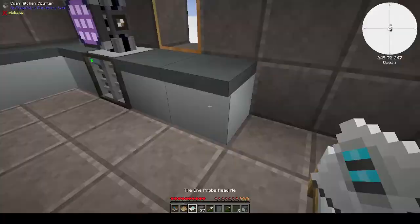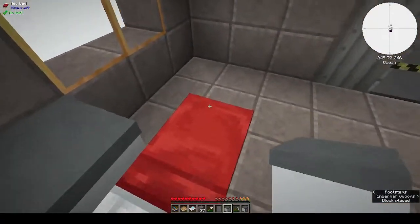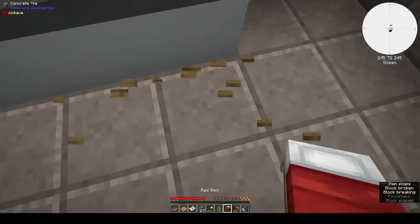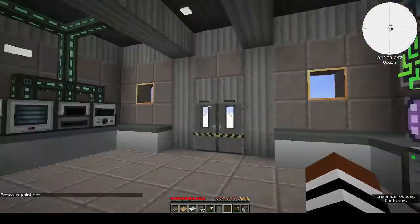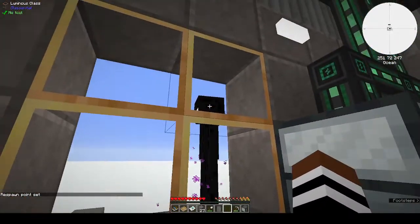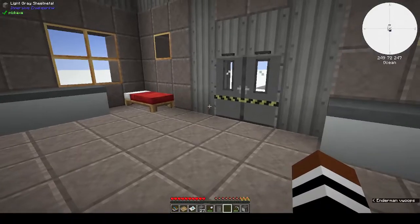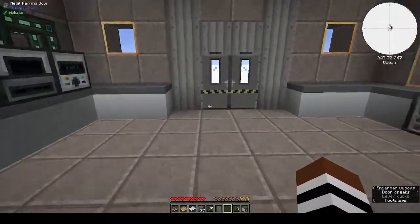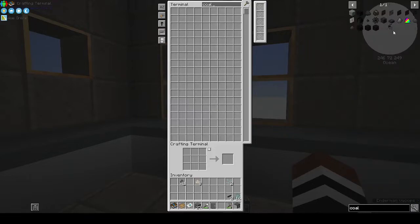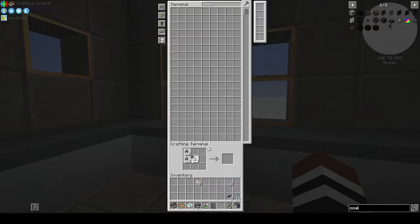Get rid of those. The enderman decided he wants to stay outside - obviously he likes the warmth of my house. Let's pick up the counters and put them against the back wall. I might decide to do a basement. I might put them against the back wall, take the bed, put it in the corner and reset the spawn point.